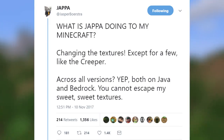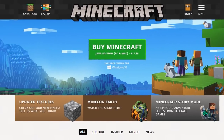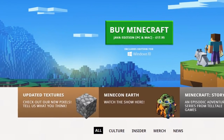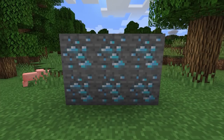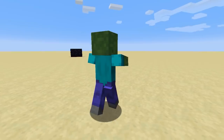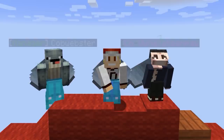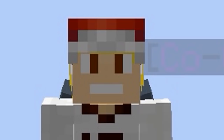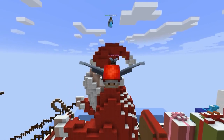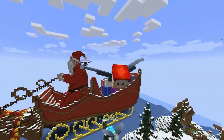Minecraft's pixel artist known as Jappa has been making lots of changes to the textures in Minecraft. He's actually released a texture pack containing new textures for items, blocks, and even mobs. In this video today we're going to check them out and compare the textures to the original ones. My name is Anthony and today I will be showing you some textures that will be changed in a future Minecraft update.